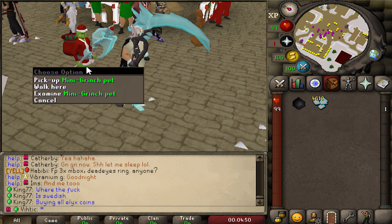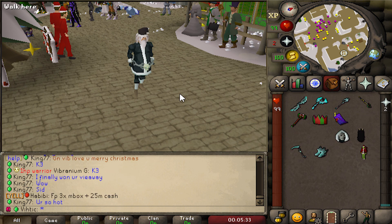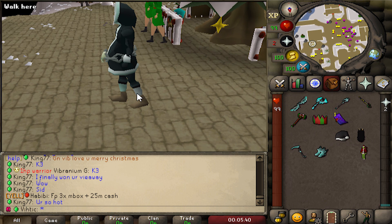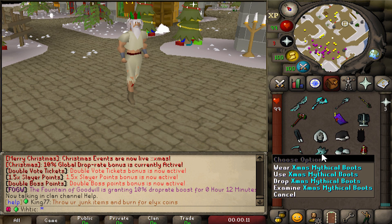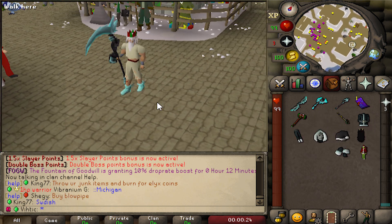The mini Grinch pet gives a plus five drop rate boost which is really really good. Now let's check out some of the other rewards. We can get this full anti-Santa setup - you can use the black Santa hat or the anti-Santa mask, big old belly. We've also got this Grinch's party hat and these really clean Xmas mythical boots.